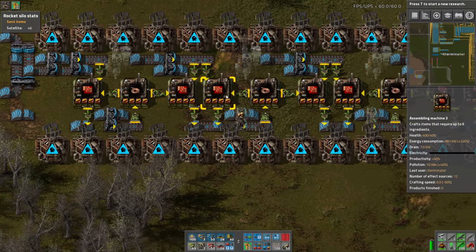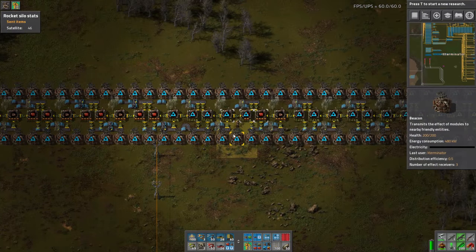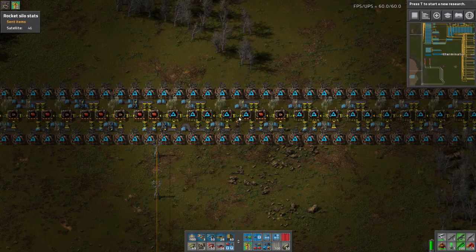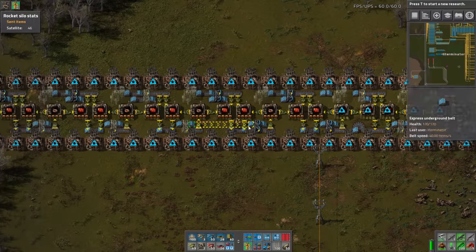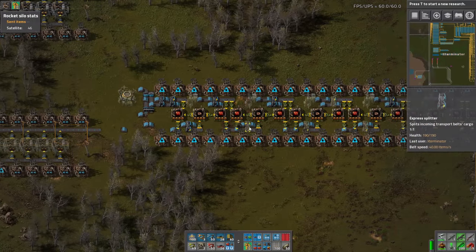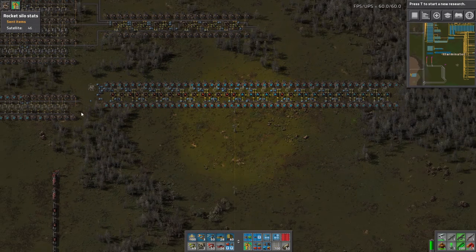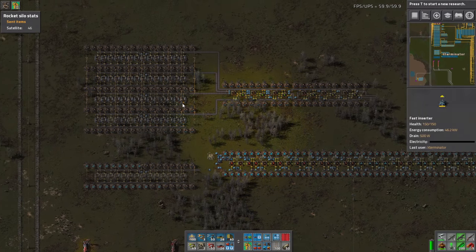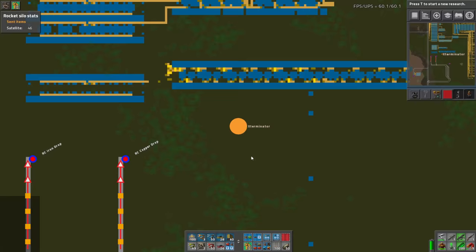I obviously trust his judgment, and this is just a standard eight-beacon deal with direct insertion, which I definitely could have done myself but having Mojo give me this saved me the headache of all the belt routing. This is what we're going to use. Some parts of it are missing, but we have a copper smelter here for the cable, and then we have the green circuit build here with the two iron and two copper inputs.